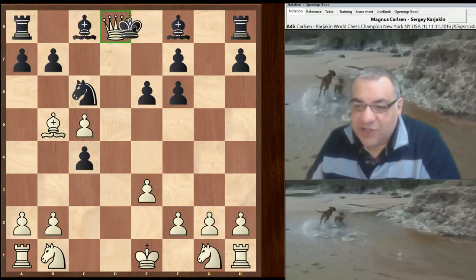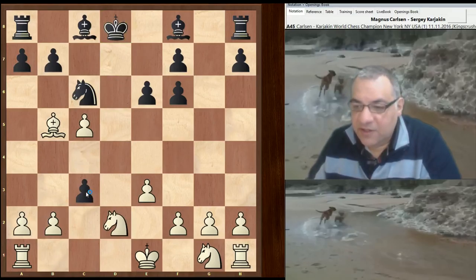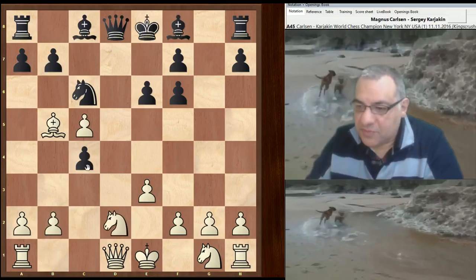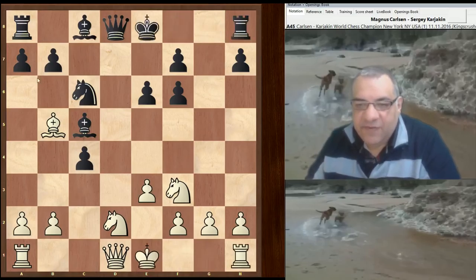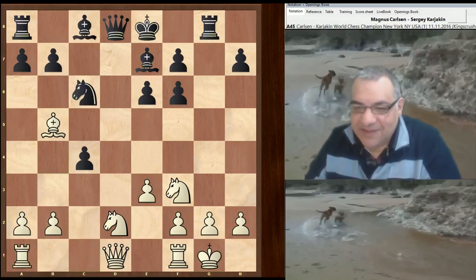Magnus didn't want to take the queens off because black has a great resource in the form of c3 to fracture the pawns, and black would actually stand quite well — black has the g-file, the two bishops. White is not structurally amazing either, so taking off the queens is probably not a good idea. Instead we have knight d2, bishop takes c5, knight f3, and both sides castle. Rook g8 would essentially be misplaced here — that's to be reserved for bullet or blitz games.